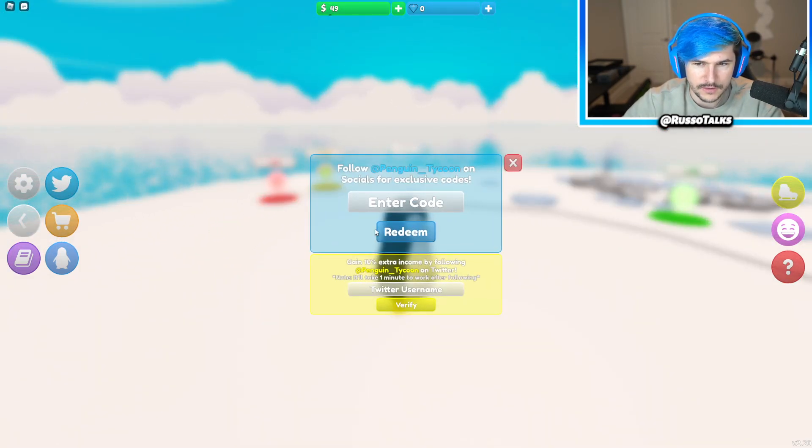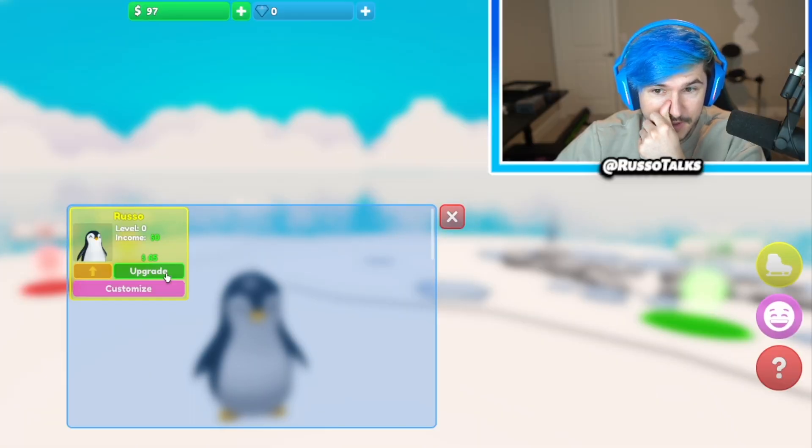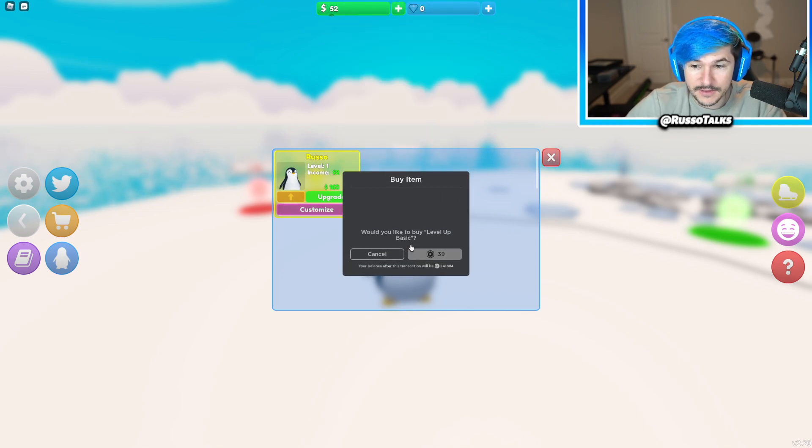Here we have Twitter codes — if you follow them, you get more stuff. And here's my penguin — you can actually upgrade the penguin to get like a max level penguin or whatever. I have $65, I have enough money. That helped my income. So you can level up your penguin.